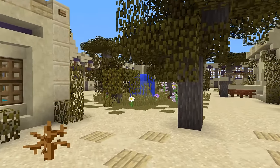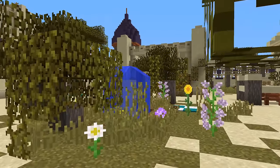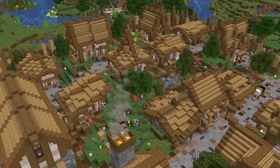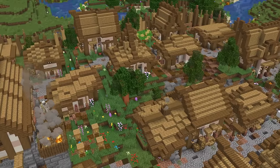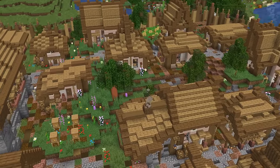Once you've got all of your buildings and pathways in, hopefully there should be some spots left over for landscaping. This is when you can fill in those open areas with trees, ponds, bushes, rivers, all that sort of thing. Or very simply, just some tall grass that you can grow with bone meal — it's better than nothing.